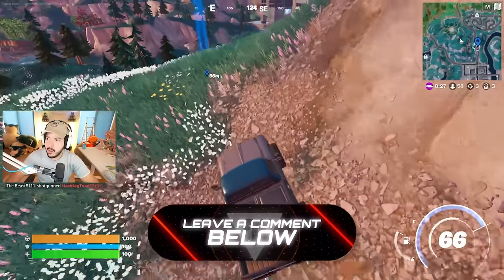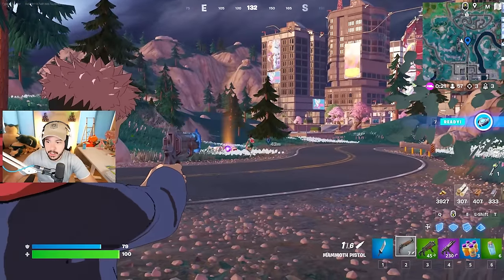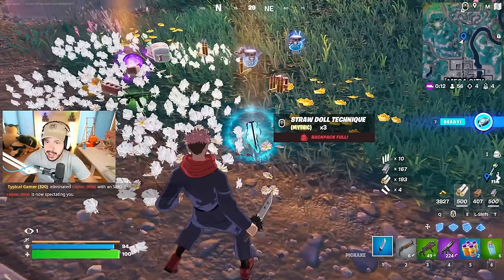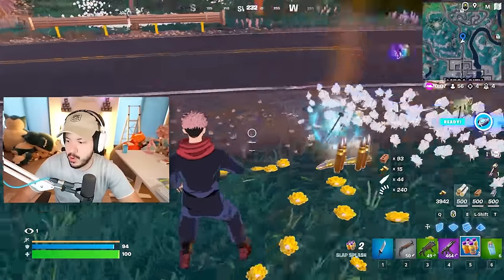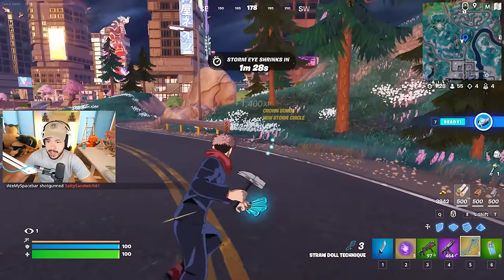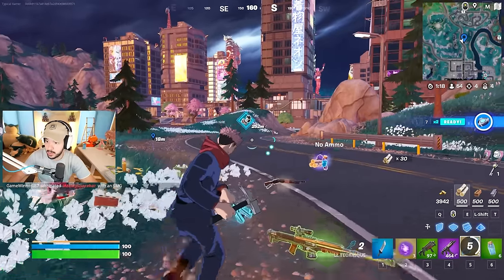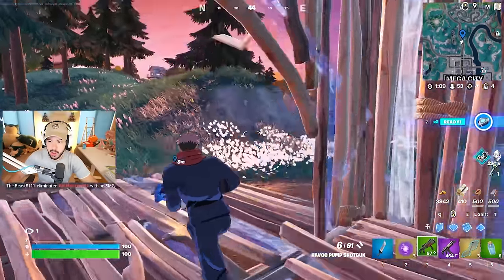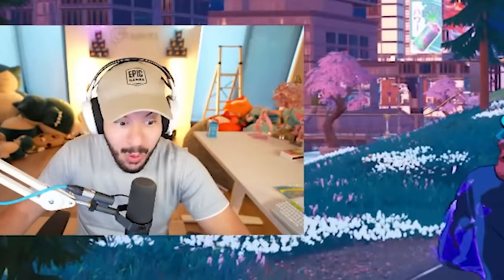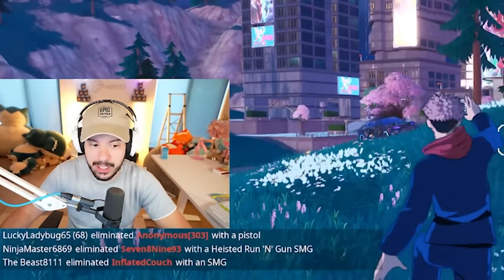It has like an aura around it. Someone took it out for me. There is a straw doll technique mythic and a hollow purple mythic — I am going to take both. Let's grab this hollow purple thing. Should I just use it? Let's use it on a wall — straw doll technique. That's pretty OP. And then hollow purple — put some walls up. What is this? That's insane, it just goes through every build. That is actually wild.